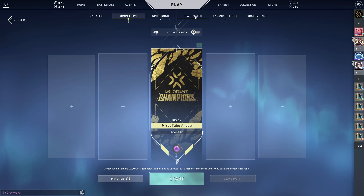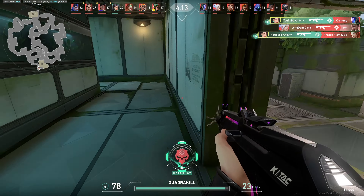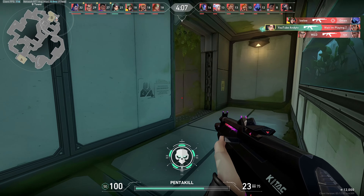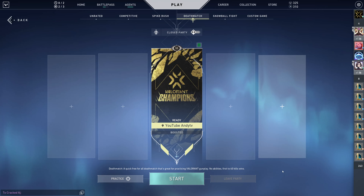First thing you're gonna want to do is a warm-up. I recommend warming up with a few deathmatch games. Death matching will help you wake up if you just woke up and it can loosen you up, get that blood flowing. I recommend playing without sound first just so you can work on your reaction time, and then play with sound — I normally play deathmatch with loud music on.